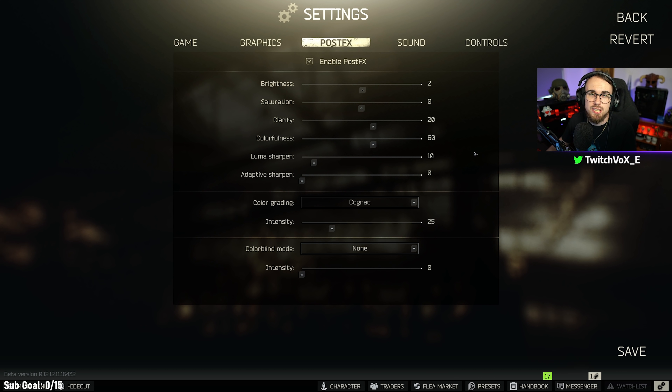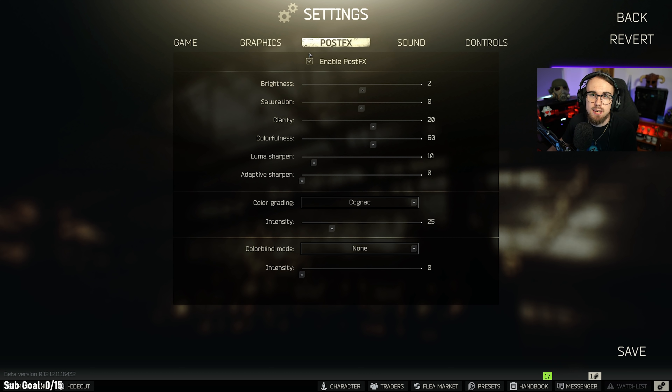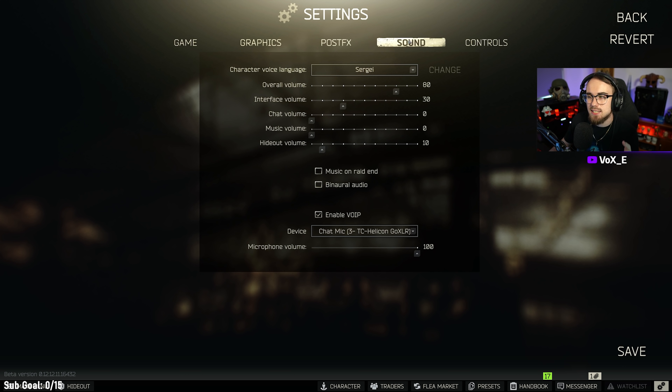For post effects, I've made a separate video talking about all the differences and situations where you'd want to tweak them. Just be aware that enabling post effects will cost you some FPS. You can get basically the same result by going into your control panel and turning up digital vibrance or adjusting your monitor settings without any FPS loss. Finally, for sound settings: having binaural sound or steam audio enabled will cost you a tiny bit of frames, and binaural audio is also a little buggy at the moment, so I would definitely turn this off until they fix it.